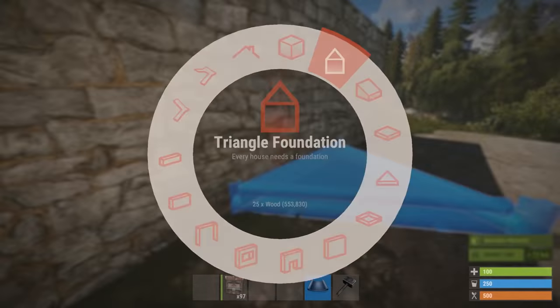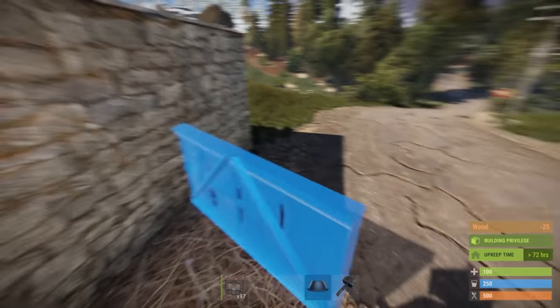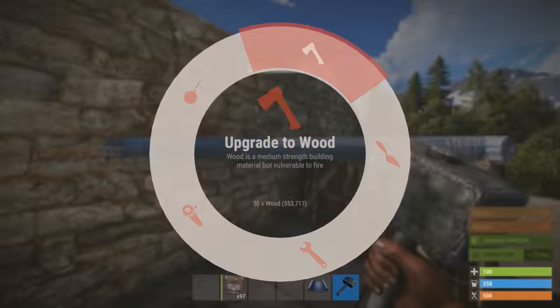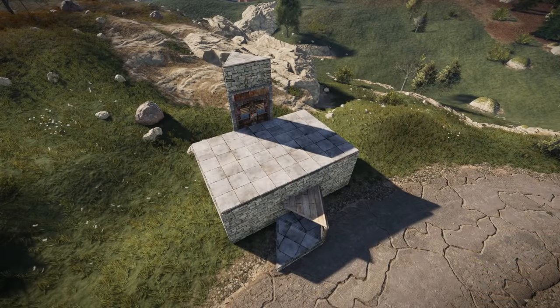Now that the entrance is on the second floor, you'll need to build steps to be able to jump onto the roof. This completes the core of the base.